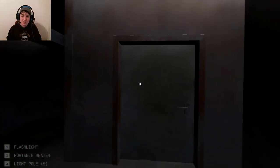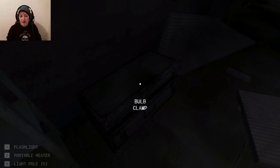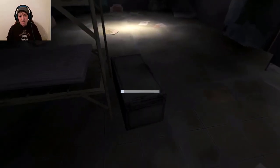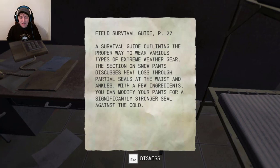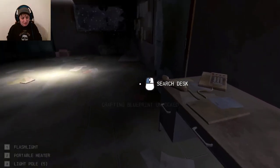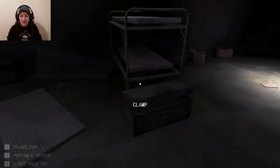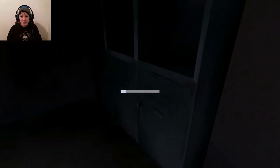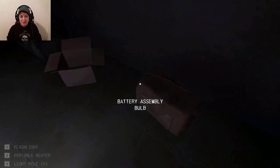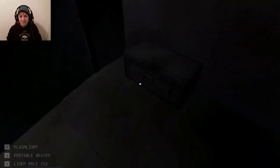We haven't been in this part of the building yet. So far this game has been pretty linear — it's like open world, but I haven't retraced my steps. I want to search while I'm in a specific building. I can find these and get different crafting recipes, so exploring is going to be really good as long as we don't run out of fuel, because our only heat is through this portable heater right now. We can't use it if there's a window busted. So I've had to keep track of which rooms are sealed where I can run back to for heat.